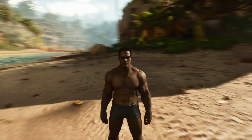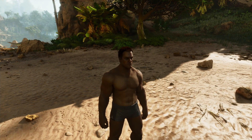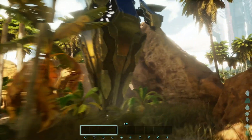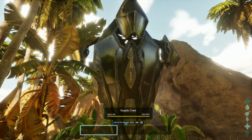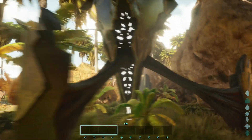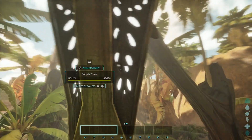I just got to max level, which means I can open every single supply crate on the island, so let's see what's in them. We have a white drop here, and let's see what's inside. This is usually one of the cheapest and lesser of the item drops, so let's see how this goes.